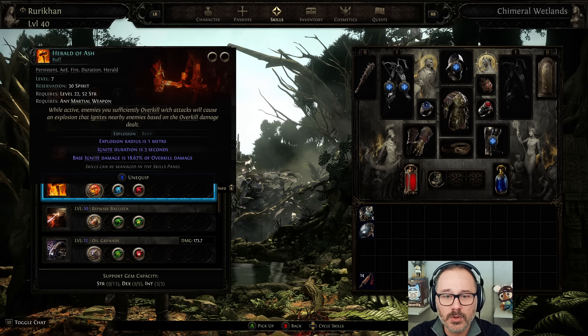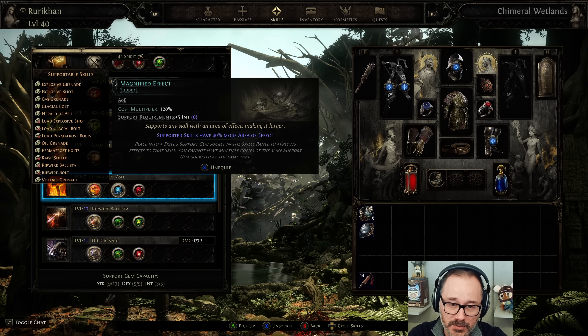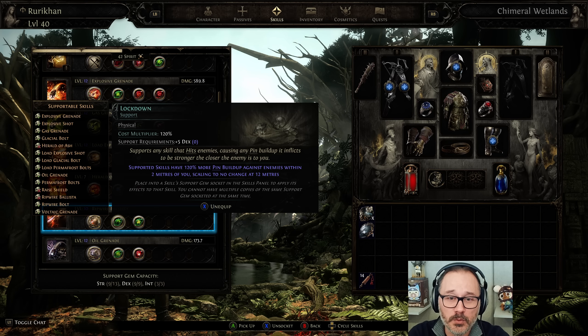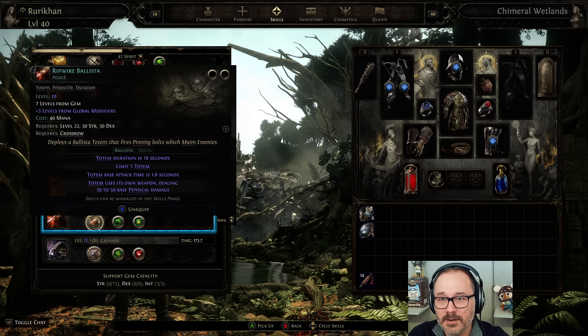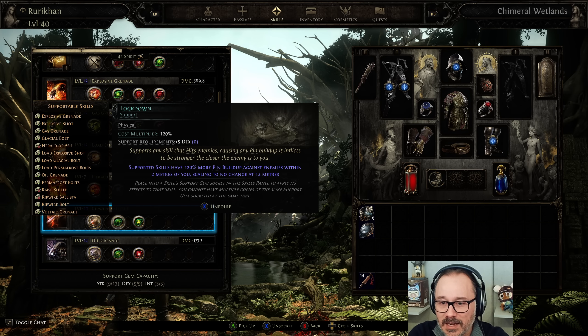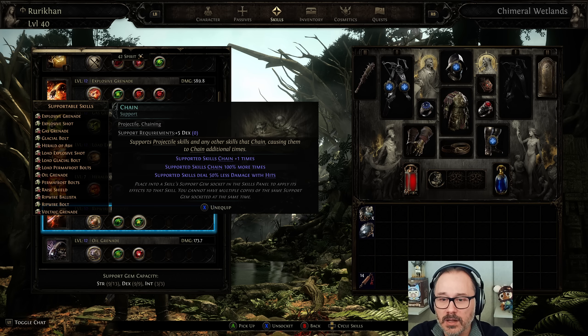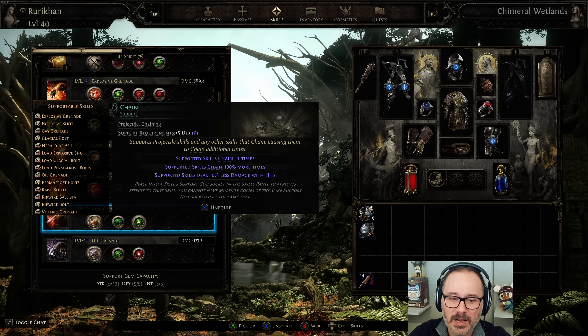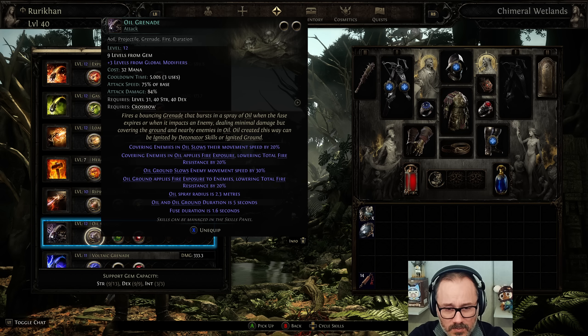We are running Herald of Ash with Increased Area of Effect, which is not really super important in my opinion. But Vitality is pretty freaking good — though you're not going to be able to get Vitality at the very beginning. I also have Ripwire Ballista as a backup for when I'm getting a little bit too swarmed. We shoot it with Lockdown to increase pin buildup, as well as Chaining so that it chains through enemies and takes care of the small beetles and stuff like that. I will sometimes put this down.